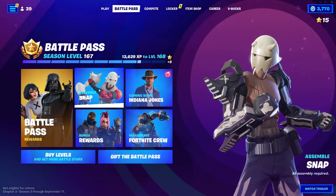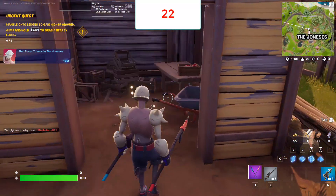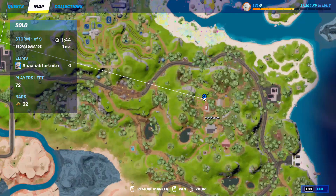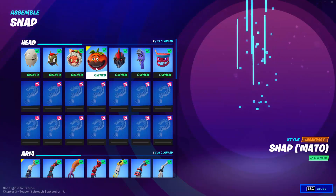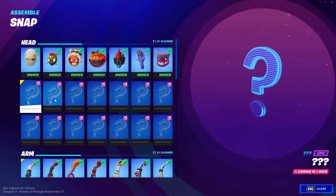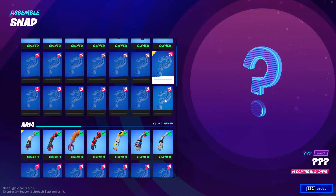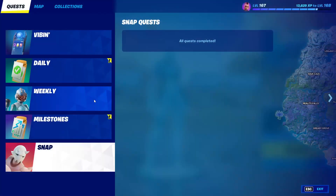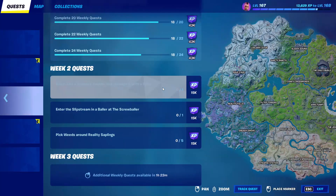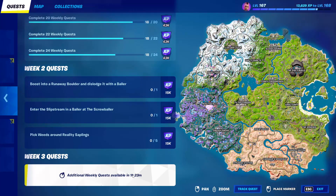Hello everyone and welcome back to Fortnite events. So unlike the previous snap styles where you could collect tokens to unlock styles, Fortnite changed the way this works. Now it's only through completing weekly quests — every week we get some new challenges, seven of them, and by completing some of these challenges you will be able to unlock each style.